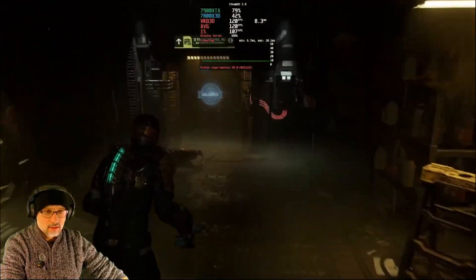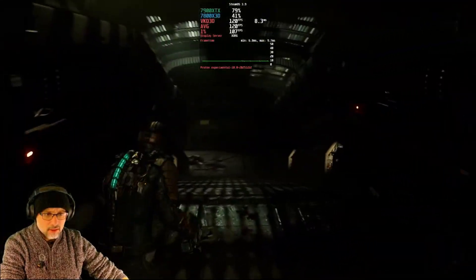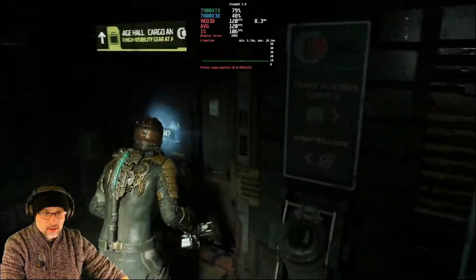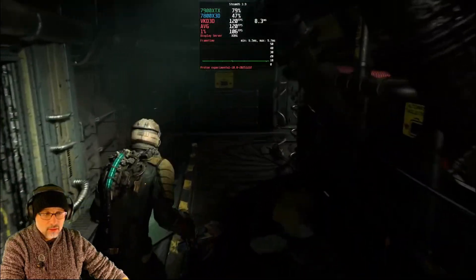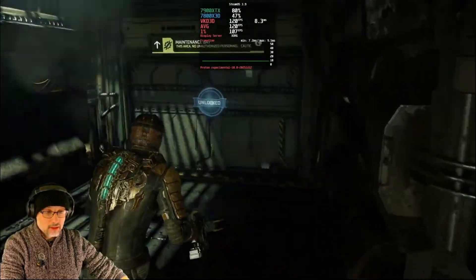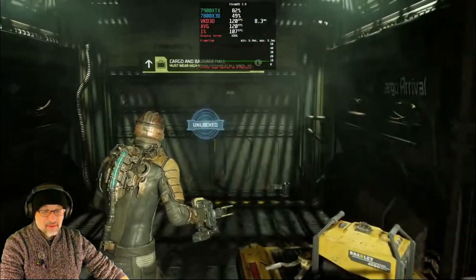On Windows I was constantly having stutters there. Let's do this corridor again — it's brutal in terms of stutters. There was a little bit, but like nothing. And this big door — brutal as well. Not even close, guys. This big door when crossing — I occasionally have big stutters here even on Linux, but nowhere close to what I'm getting on Windows.